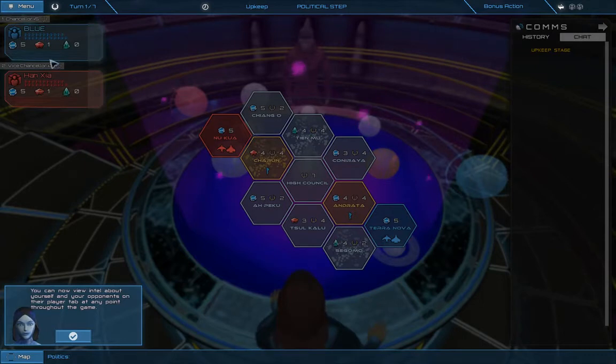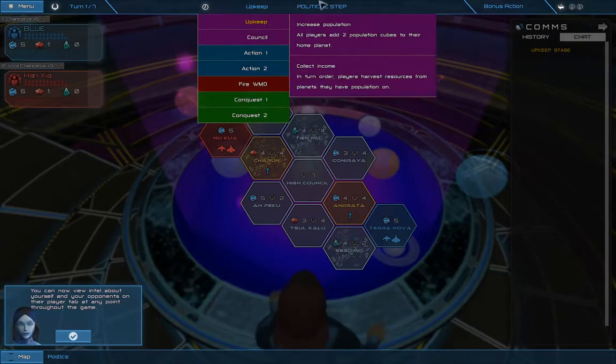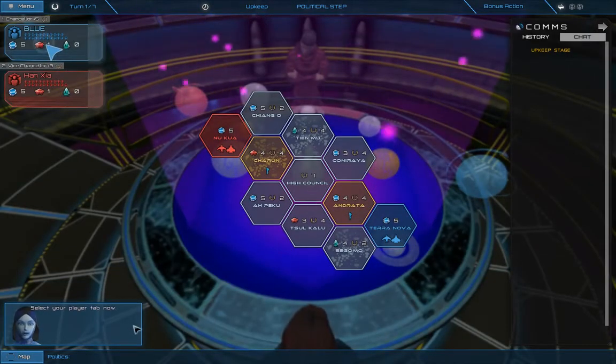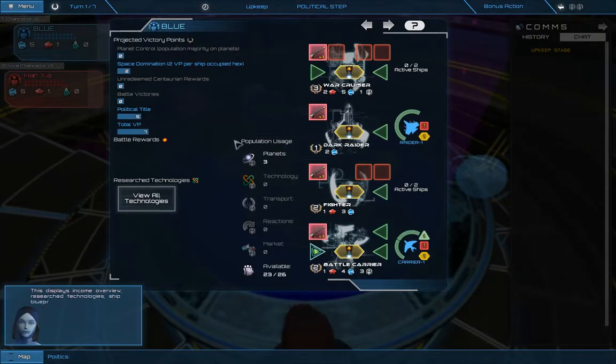Can I not interact while you're talking to me? No. The fonts are a bit wonky-looking. Select your player tab now. This displays income overview, researched technologies, ship blueprints, and tactical analysis. We will discuss these in more detail later. Close your player tab now.